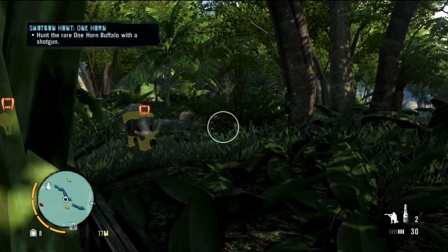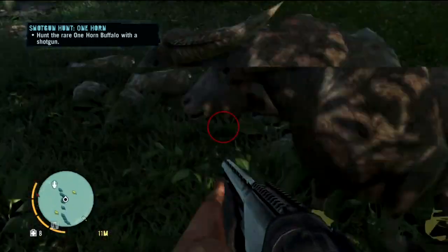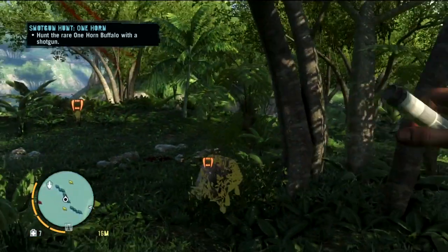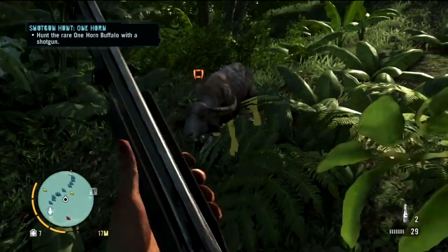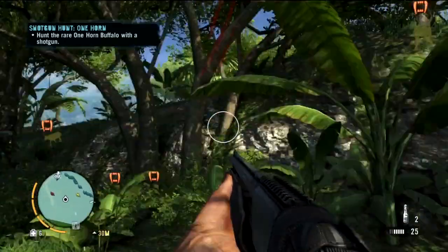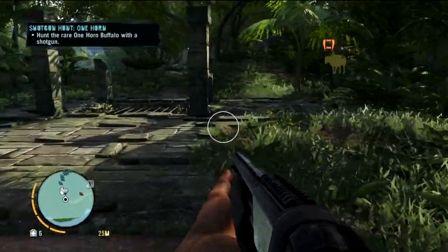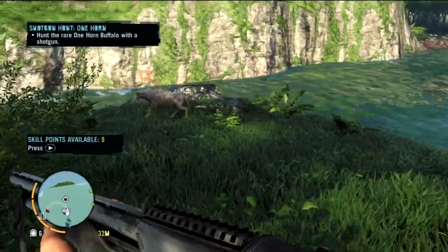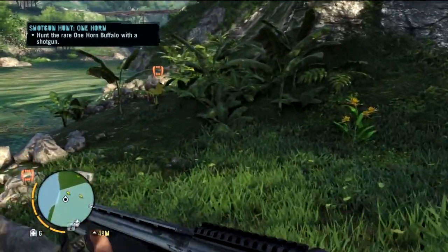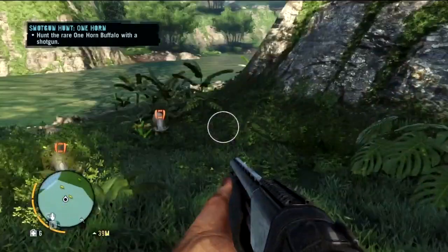Can I distract them? Yes I can. Oh shit, he actually charged me! No no, leave me alone! He just messed me up. Okay, which one — hunt the rare one horn buffalo, where is he? He should have been the more aggressive one. Does he have one horn? Nope, he has two. What about you? Two. This is our lucky guy — nope, he has two also.